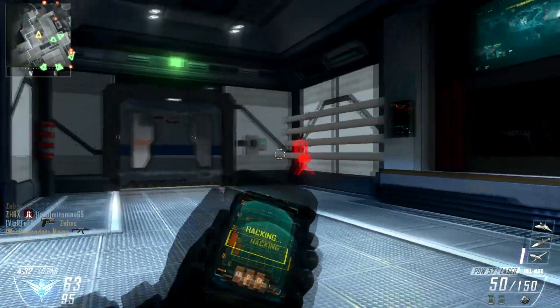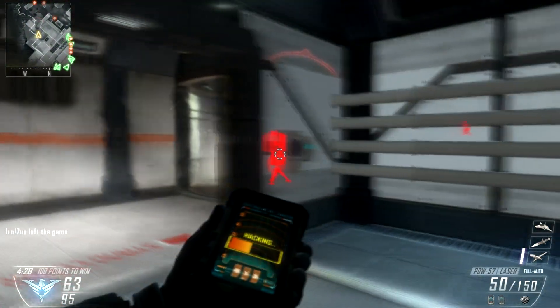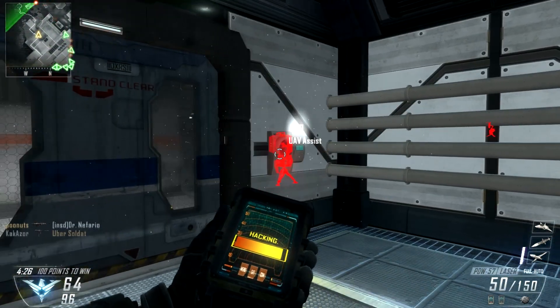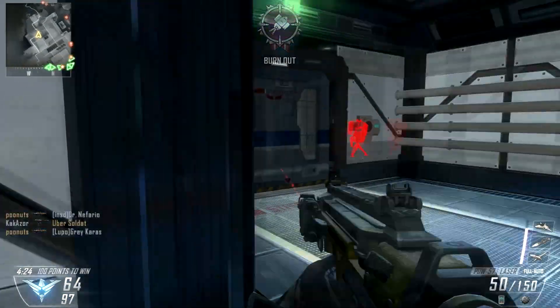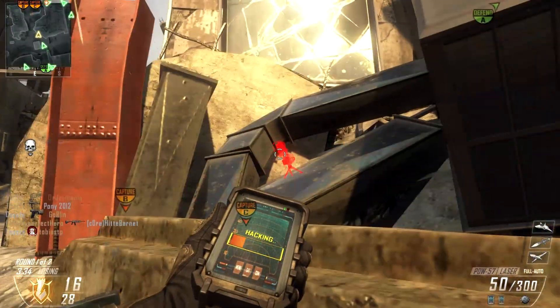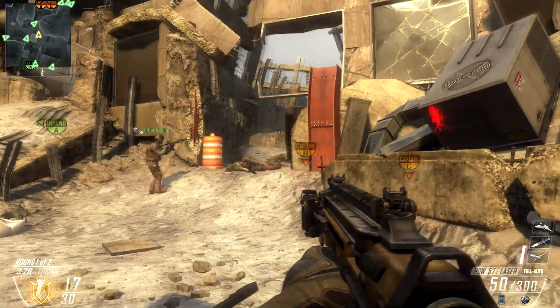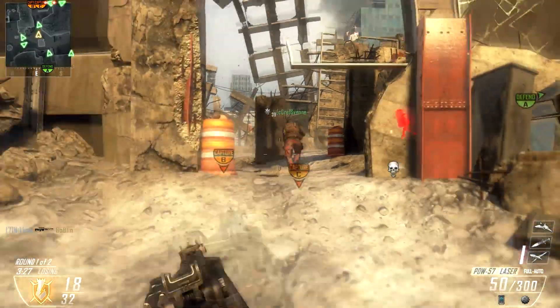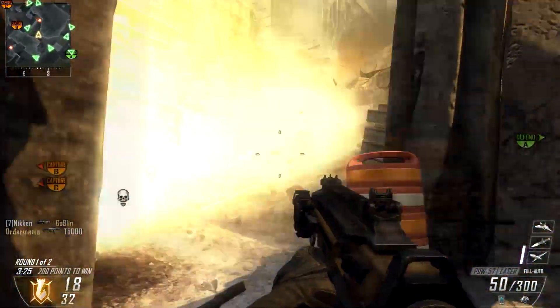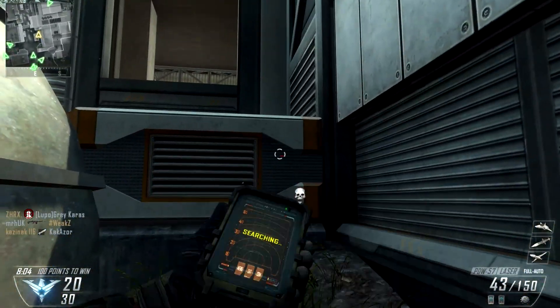The Black Hat works through walls, and this is a huge advantage when using Engineer. As you can see now, I can see this guardian on the other side of the wall and I won't even have to go through the wall to hack it — I can just hack it right through the wall. Just imagine the enemies' faces when they put up a guardian and then 5 seconds later it is destroyed.